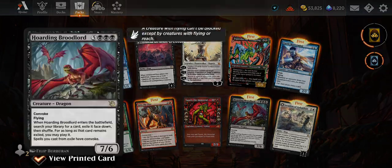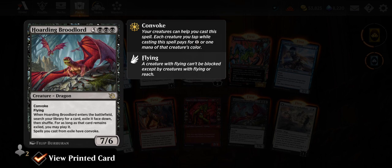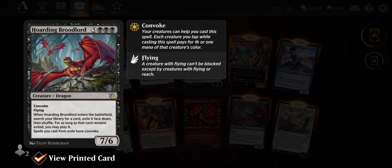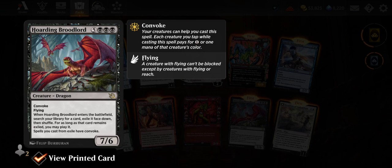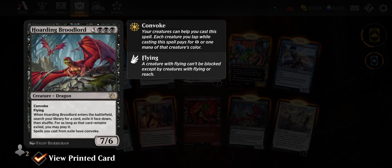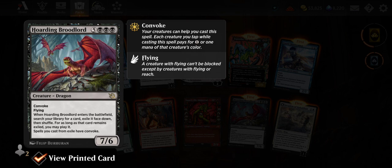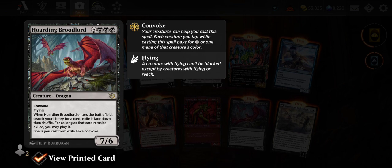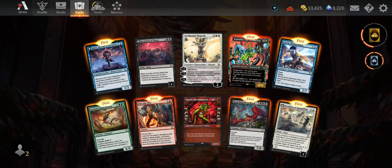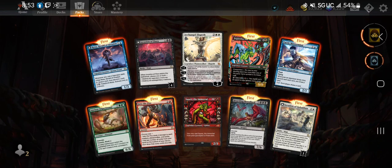Another Squee. Hoarding Broodlord — eight mana convoke Dragon, 7/6 flying. When it enters the battlefield, search your library for a card, exile it face down, then shuffle. For as long as that card remains exiled, you may play it. Spells you cast from exile have convoke. Interesting — I wonder if the convoke style is going to be enough to support a full deck.